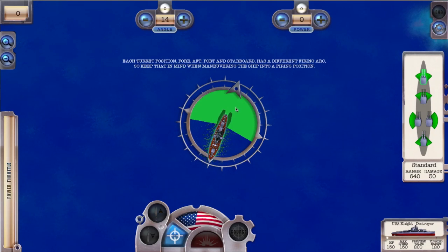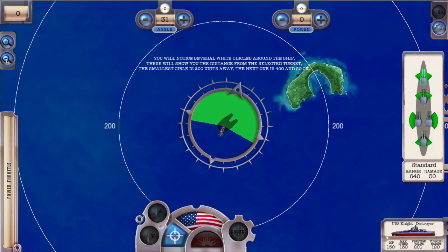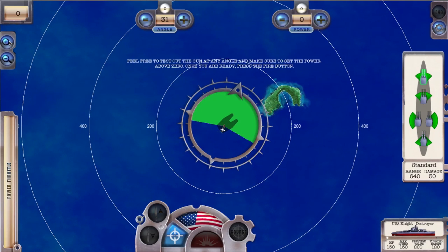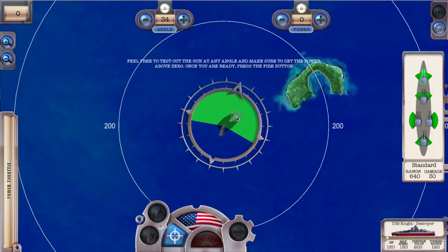Each turret position — fore, aft, port, and starboard — has a different firing arc, so keep that in mind when maneuvering the ship into a firing position. You can zoom out to get a better idea of the distance to your target. You will notice several white circles around the ship showing the distance from the selected turret. The smallest circle is 200 units away, the next is 400, and so on. Feel free to test the gun at any angle, making sure to set the power above zero, then press the fire button.